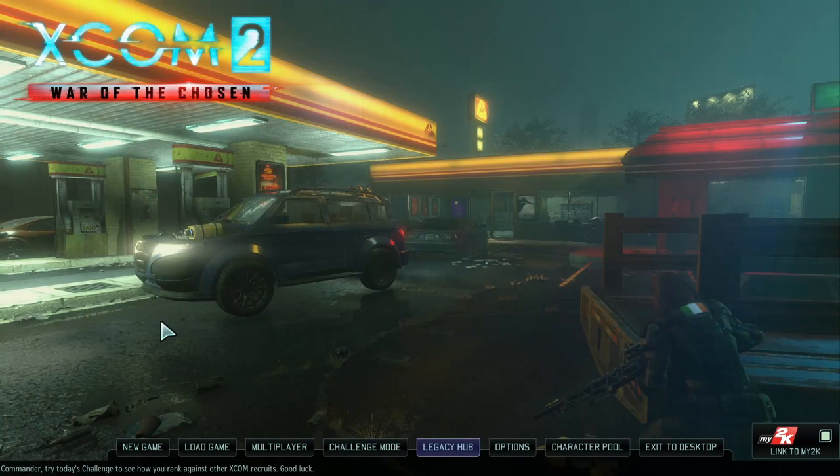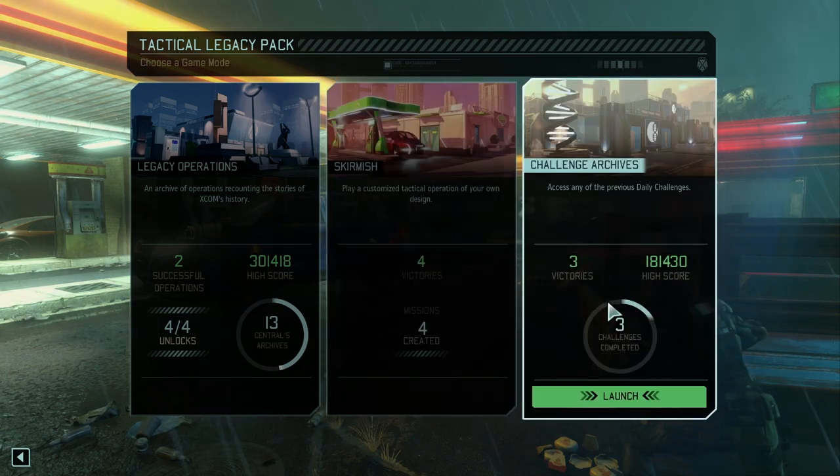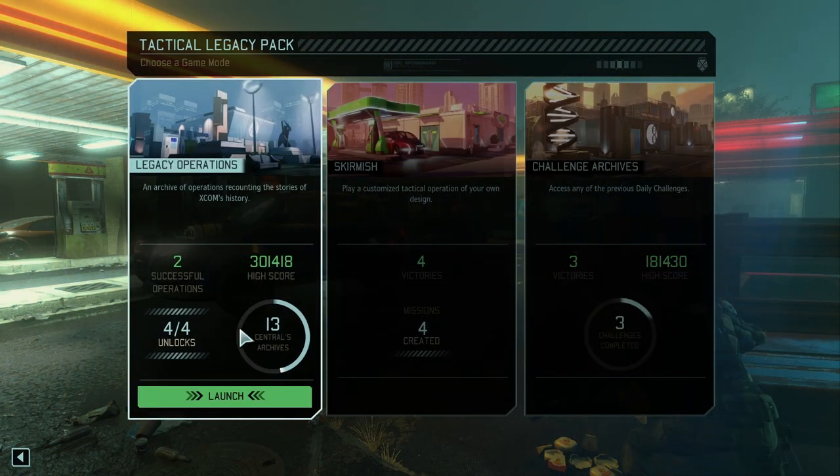Here's what you're going to be getting when the Tactical Legacy Pack launches on October 9th for PC. For starters, there are three new gameplay options you'll find in the Legacy Hub: a skirmish mode, an offline challenge mode, and the heart of our new content called the Legacy Ops.